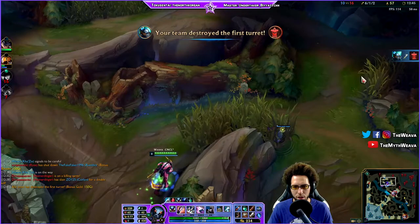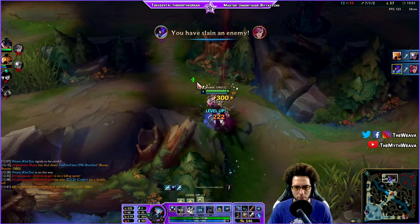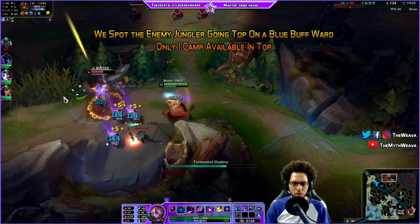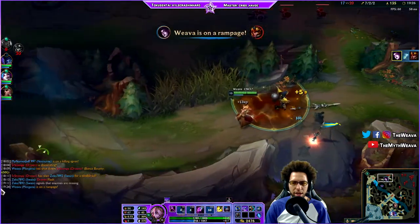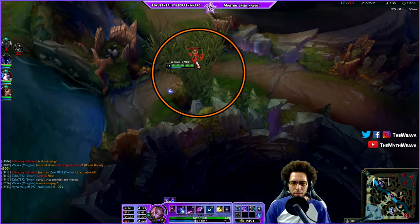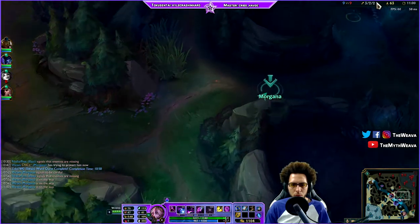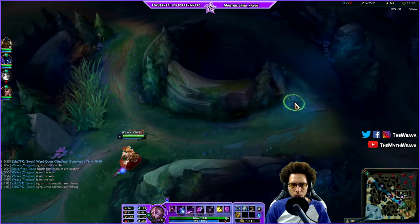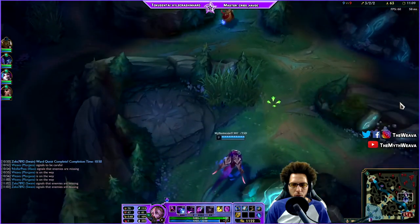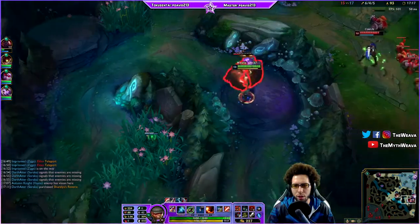That brings us to our third point: using the data inversely. That means if we place a ward and we don't see someone there, there's a good chance they're not in that area. So if I place a ward at a jungle camp and I see it's cleared, but the enemy blue buff has just come up, there's a good chance their jungler is on track heading to that area. I can go with my jungler from mid, top, or bot lane, collapse on them, and most likely get a kill and an advantage for our team.